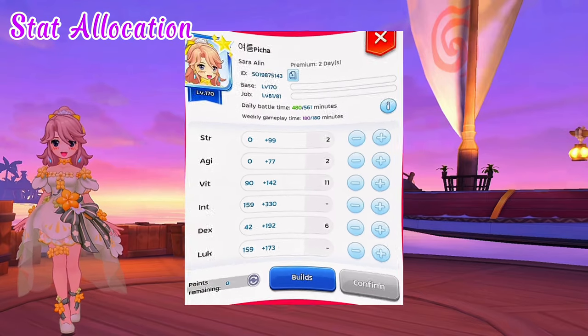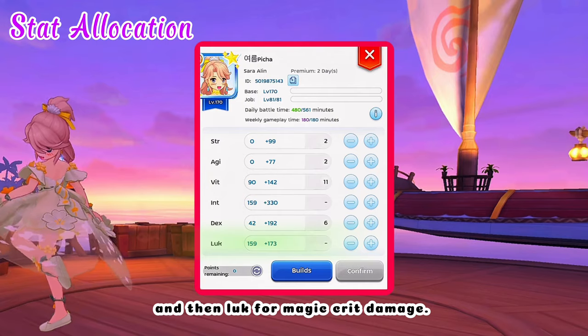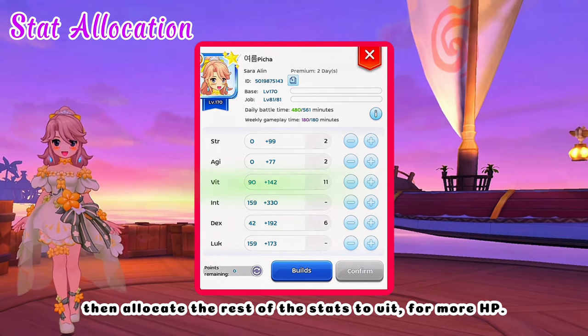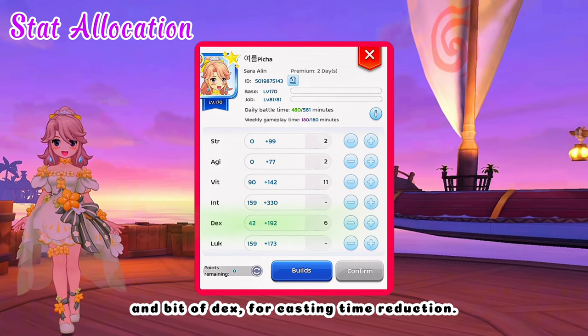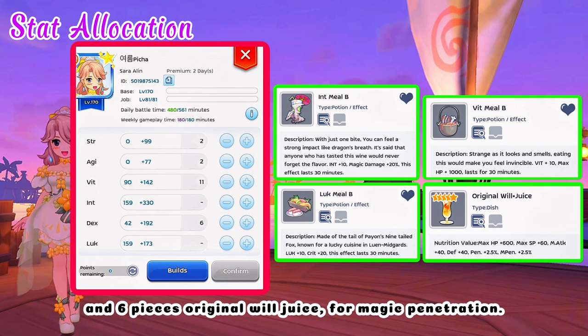First, for stat allocation: max INT for damage, then LUK for magic crit damage. Allocate the rest of the stats to VIT for more HP, and a bit of DEX for casting time reduction. Take note that I already have Meal B here and 6 pieces Original Will Juice for magic penetration.